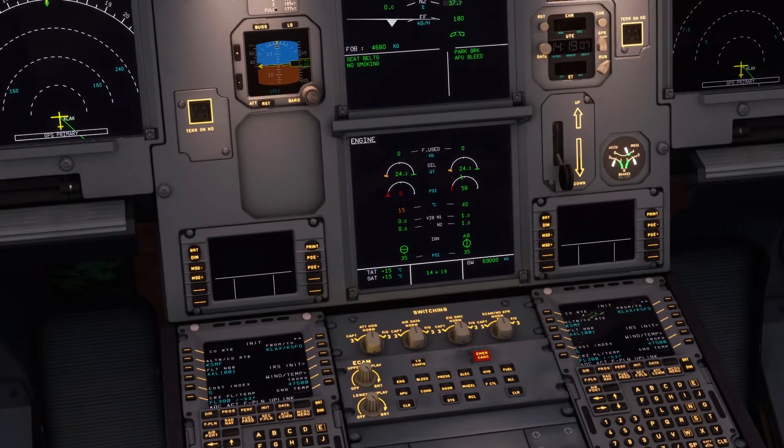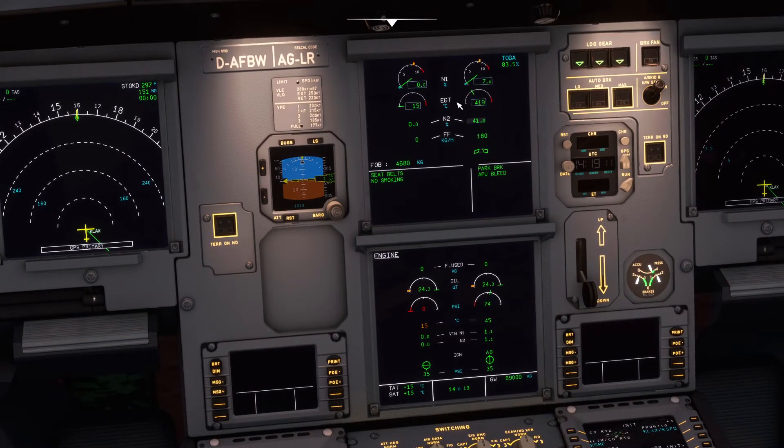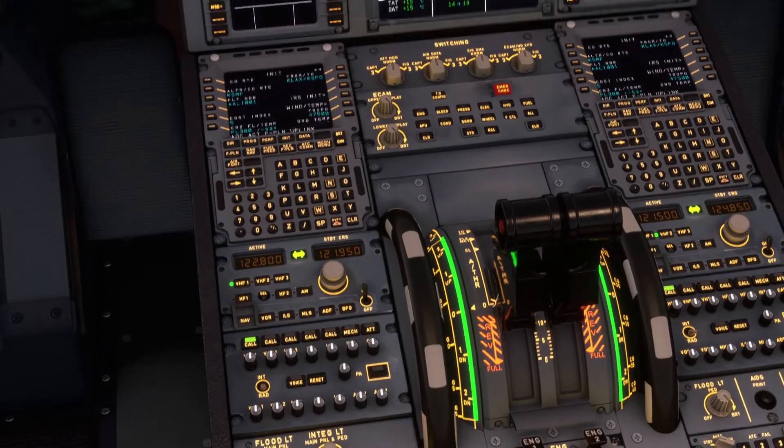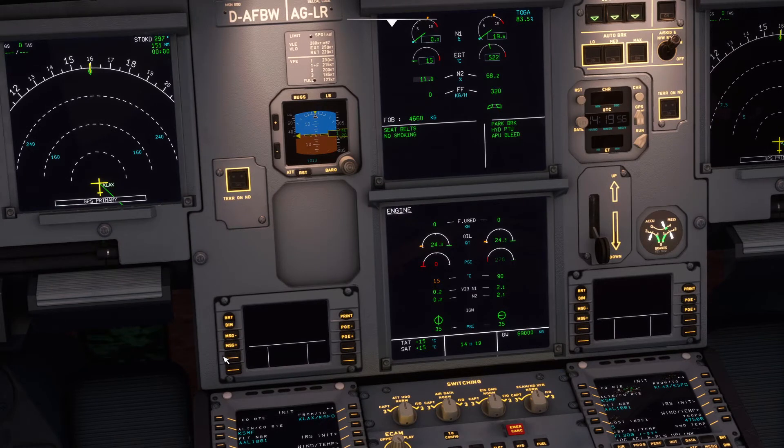Now if we look at our instrumentation, we can see that the temperature of engine 2 is rising — it is currently at 470 degrees Celsius and increasing. The N2 percentage is also increasing. The N2 is basically the core of the engine and how it's starting up — the turbines inside are also starting up. Once we're at 19 or 20 over here, that basically means the engine is ready for use. It says 'available' here, which means it's available for use now. Now we're just going to switch on engine number 1 as well.